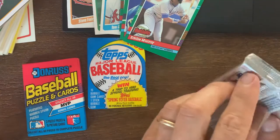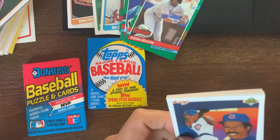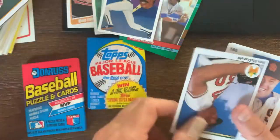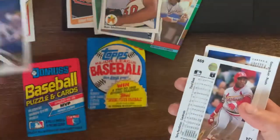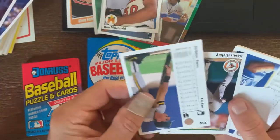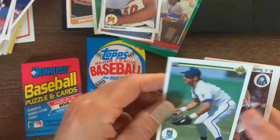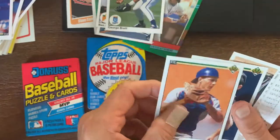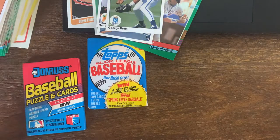We also have some 1990 Upper Deck. In some of these packs they started putting insert cards in there - we got Ben McDonald. They have autograph cards too. There's a Yankee sticker and here's George Brett, so who knows maybe we grab one of those. So far not a bad pack as far as getting George Brett, Ben McDonald, and the Dawson.